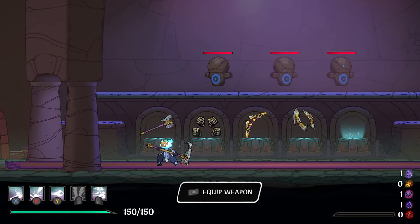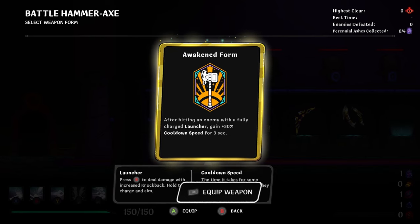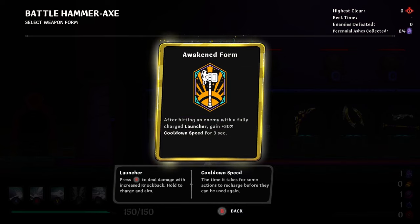I also realized that we had the ability to unlock Mishfed this entire time, and we just never did. So, Awakened Weapon: after hitting an enemy with a fully charged launcher, gain 30% cooldown speed for 3 seconds.